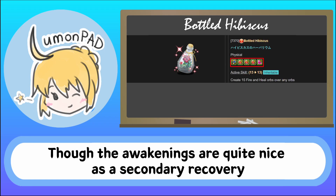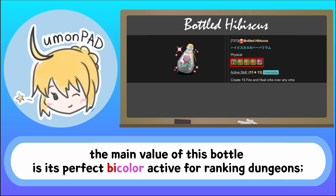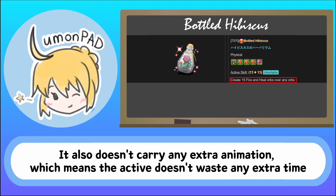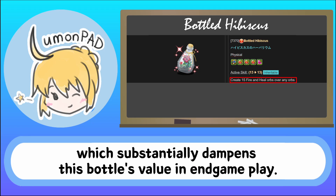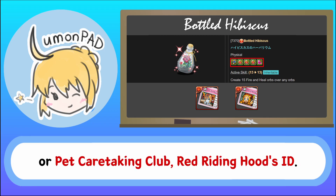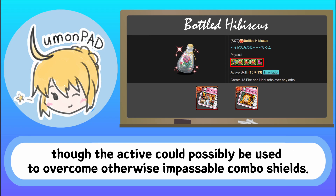Bottled Hibiscus. Though the awakenings are quite nice as a secondary recovery and damage augmentation equip, the main value of this bottle is its perfect bicolor active for ranking dungeons. The inclusion of hearts helps reduce ping and allows you to take advantage of S-Fua, a major source of style points. It also doesn't carry any extra animation, which means the active doesn't waste time with unnecessary effects. Unfortunately, there has been a huge influx of new red OE equips, which substantially dampens this bottle's value in endgame play. In particular, PAD Academy has given players plenty of great options, such as Hera Ur Senpai's ID or Pet Caretaking Club Red Riding Hood's ID. Orb enhanced awakenings are also useless for farming because of their random nature, though the active could possibly be used to overcome otherwise impassable combo shields.